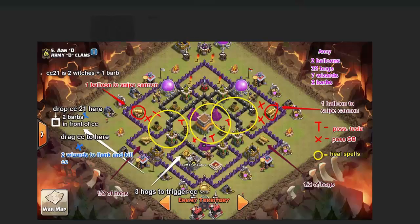It's basically a review of an attack starting with the strategy that I made with the Skitch program. I took a picture of the base that we are in war with, used Skitch to draw out an attack strategy, and I give the army that's needed to build for this base. Then I give the plan.